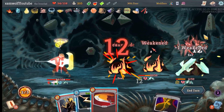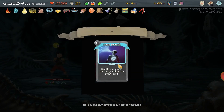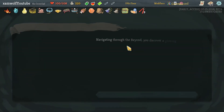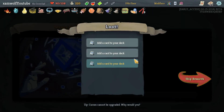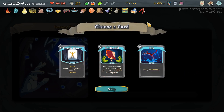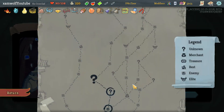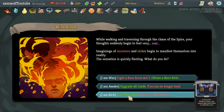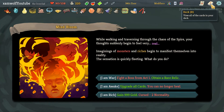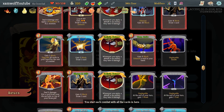Boom, boom, boom, boom, boom — I love it. Deep Breath is never bad — three colorless cards. Are we gonna live the dream and get a fourth one? All of these are fine. Obtain a relic — you can no longer heal but upgrade all cards. Upgrading all cards is really really good, don't get me wrong, but you can no longer heal is bad. We're fighting the boss from Act 1.